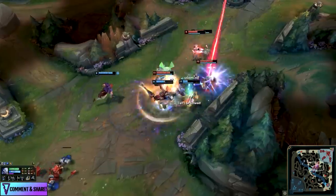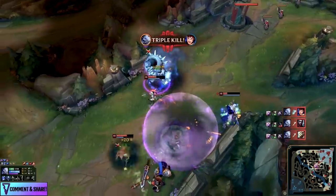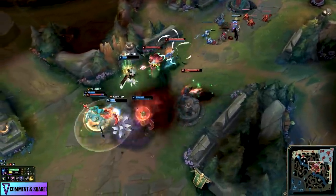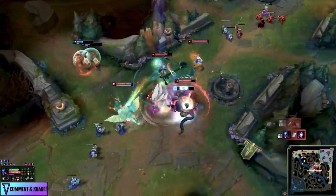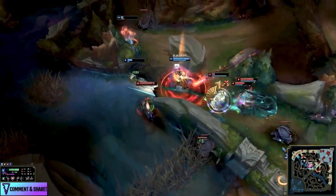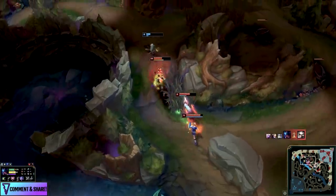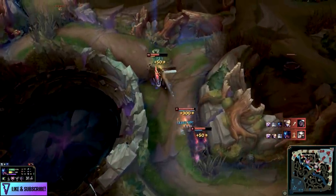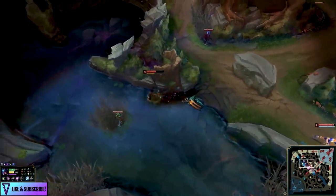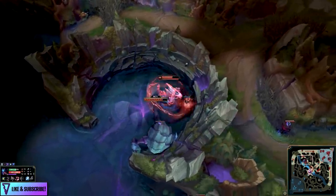Conversely, for early game goals — like the Reksai video we did recently — what do you want to accomplish in the early game to make sure you can actually close it out? You cannot be afraid; you must be able to go in and make all the plays necessary to get a lead, otherwise you'll simply never have one. Understanding your team composition — say you've got a Renekton, Reksai, and Katarina mid — these are not turbo late-game champions. You're looking to spike hard in the mid game and close it out.